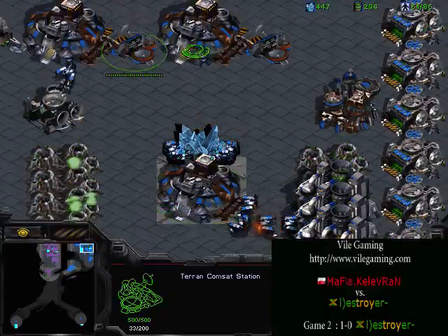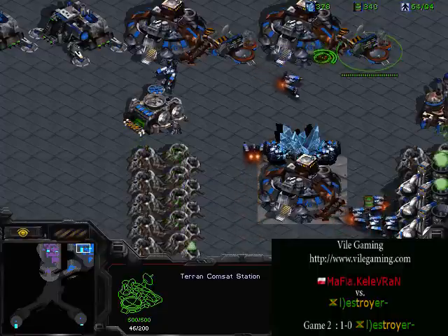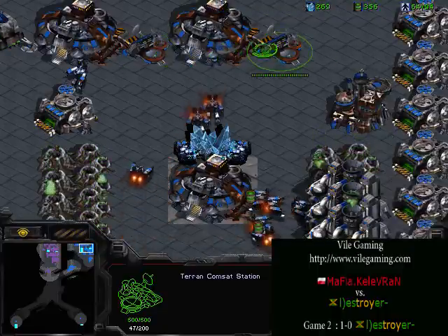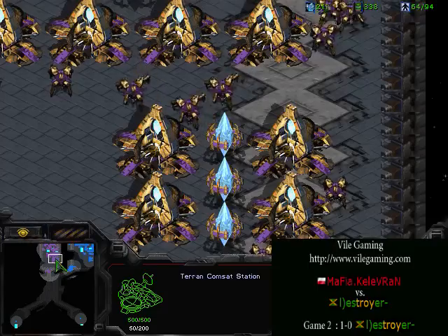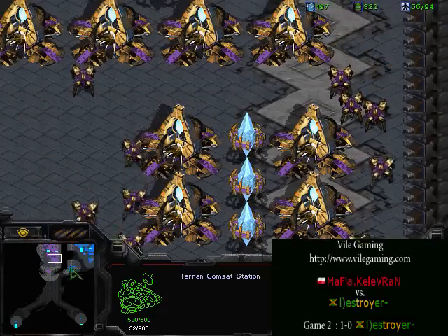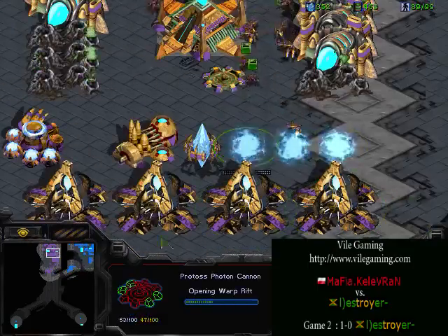With two scanners, the Terran is going to constantly know what is going on in the Protoss base — basically like having map hack for the Terran. Protoss is not going to build anything outside his base most likely. Destroyer went for a goon macro build here trying to break the choke. The timing is about accurate — his goons are going to be more powerful than the level-one Terran units, so he just needs to get in before those tanks come out.